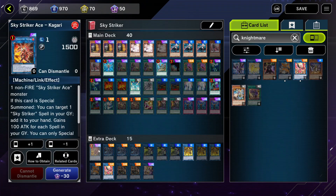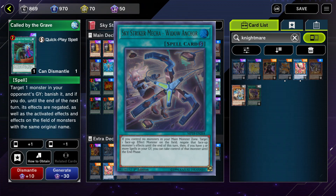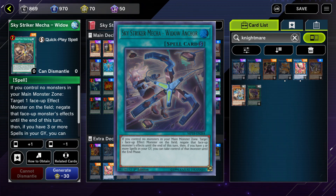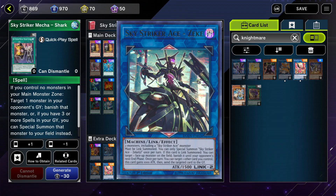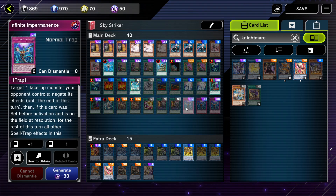And don't forget their most powerful card, Sky Strikers Mecha — Widow Anchor, which allows you to negate the effect of one monster on the field if you don't control monsters in the main monster zone. And if you have three or more spells in your graveyard, you can take control of that monster and potentially use it to link summon your link 2 Sky Strikers Ace Zeke or Accesscode Talker. Overall, Sky Strikers are an excellent control deck ready for beginners to master.